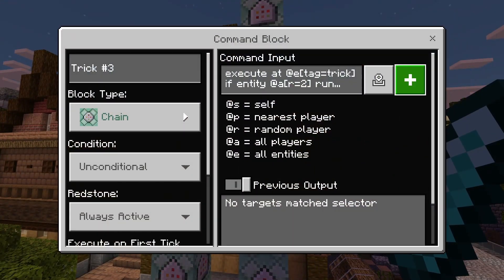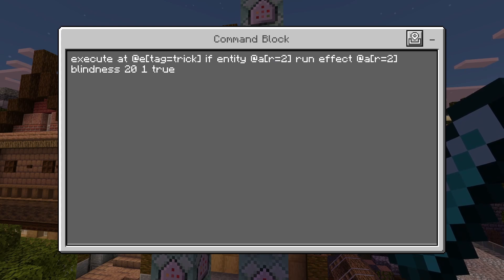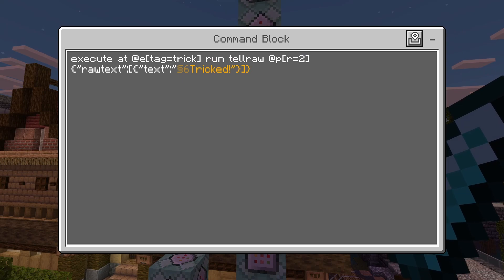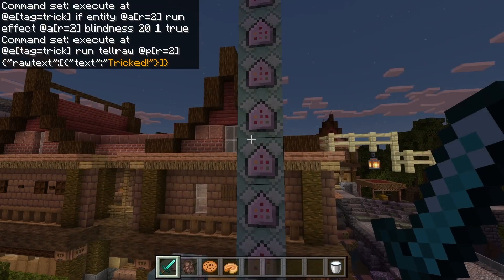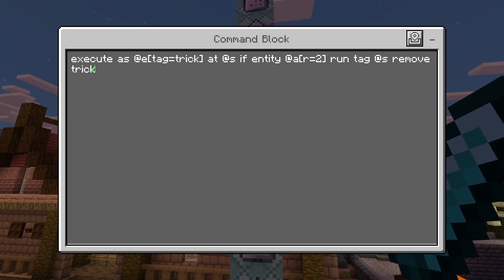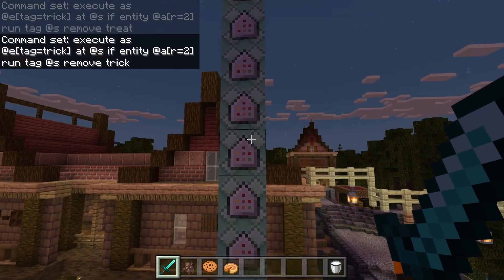So trick three: we're giving the player blindness as the trick. Execute if the player's within two blocks, give the player within two blocks blindness for 20 seconds. Then the same duplicate commands follow: the tricked message, removing the treat tag, and removing the trick tag. If you're following step by step you can pause on those, but I'm not going to explain them every time.